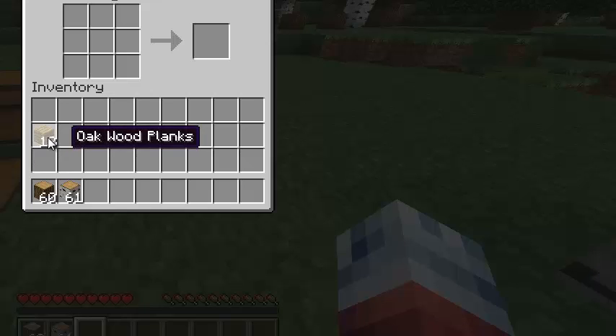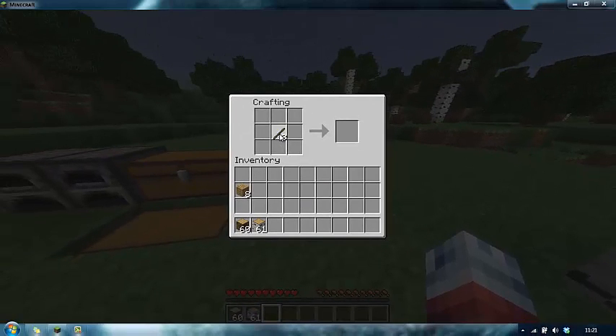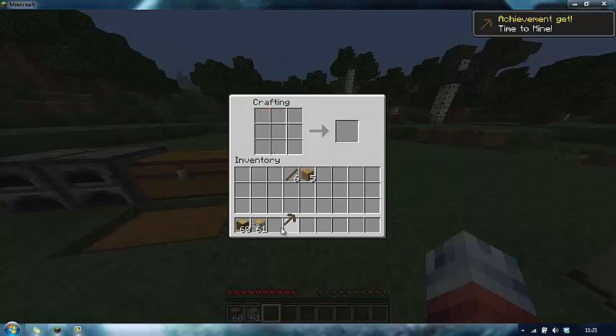So the first thing you want to do is make some tools. To make tools, first of all you need a handle, and you make that by creating a stick, which is just two planks stacked like that. I'm going to make eight sticks. Then to make your first set of tools, the handle goes like this, and to make a pickaxe you make the shape of a pickaxe - three on the top like that. So you'll have a pickaxe there.